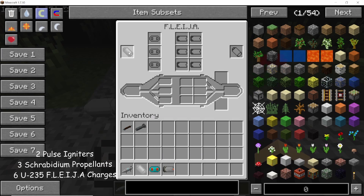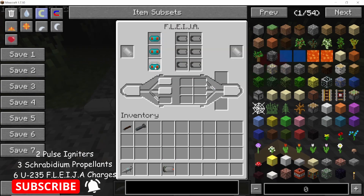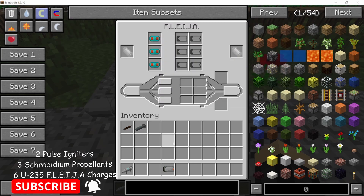In order to arm the Flageur, place down 2 pulse igniters on the ends like this, then place 3 shirvidium propellers here, and once you place them you need to place 6 uranium-235 Flageur charges.